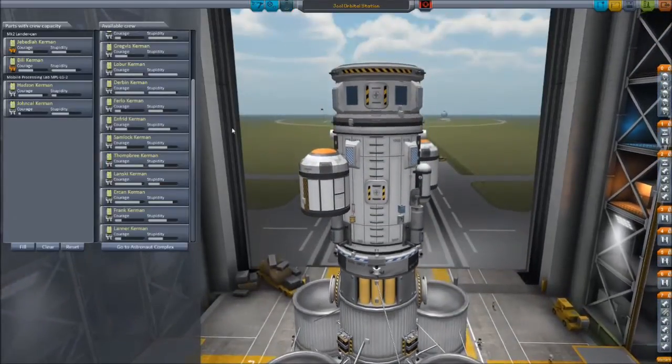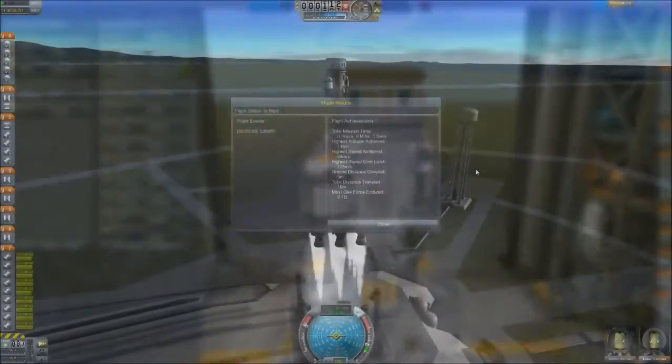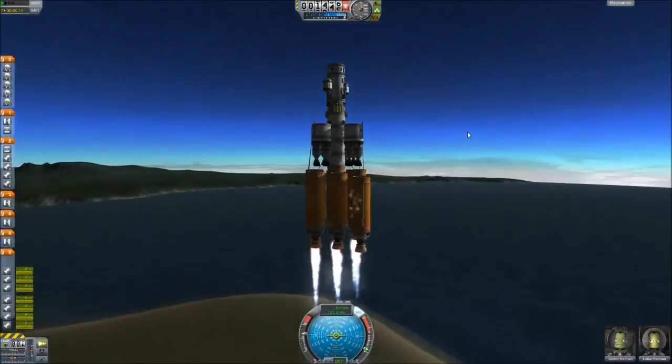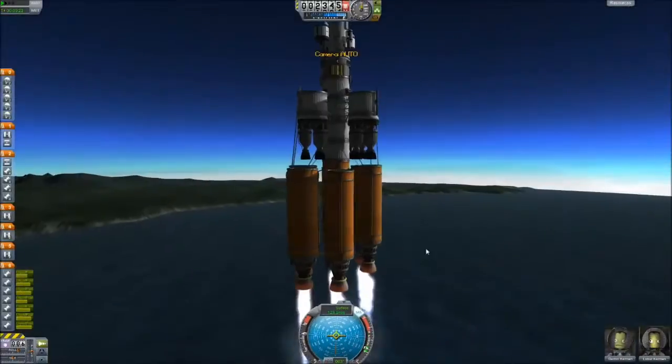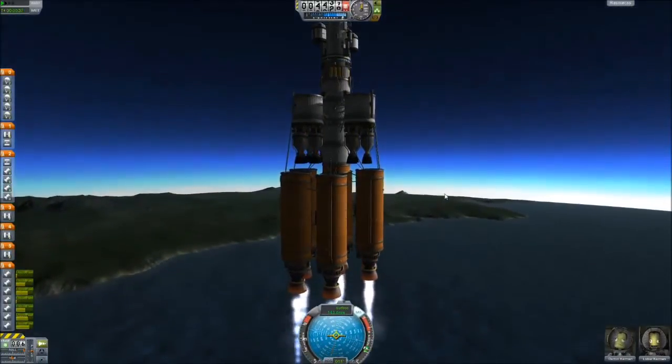This is a bunch of fuel canisters, 16 nuclear rockets strapped on the back, because that's the tech that we're at. There's no interstellar tech or anything. Here's the launch, and you can see I do a few checks, because I was having a lot of physics bugs where just the ship would fall apart and collapse for no good reason.